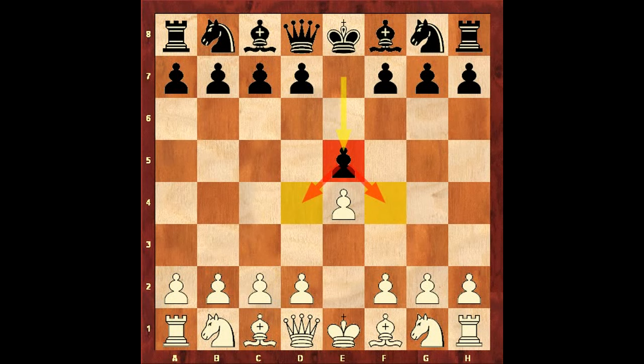Rule 5: Make one or two pawn moves in the opening, not more. Rule 6: Do not bring your queen out early. Rule 7: Castle as soon as possible, preferably on the king's side. Rule 8: Play to get control of the center. Rule 9: Always try to maintain at least one pawn in the center. Rule 10: Do not sacrifice without a clear reason. Rule 11: Complete your development before you attack. Rule 12: Pay attention to your opponent's moves. Rule 13: Avoid exchanging bishops for knights. Rule 14: Fight for space.